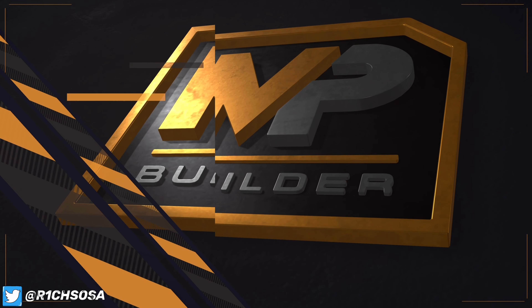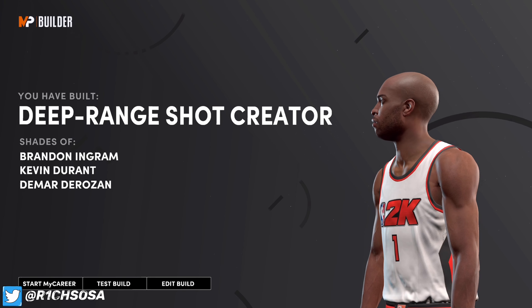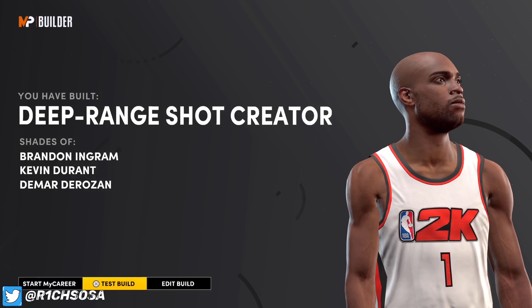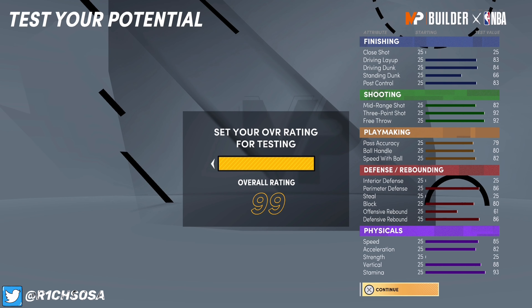As y'all can see, the build name is the Deep Range Shot Creator. I love the player comparisons: Brandon Ingram, Kevin Durant, and DeMar DeRozan. Let's check out what this build looks like once you hit 99. Stamina gets boosted to 99, vertical will be 96, acceleration will be 90, and speed will be 93. Defensive rebound gets boosted to 90.